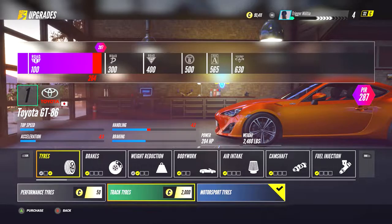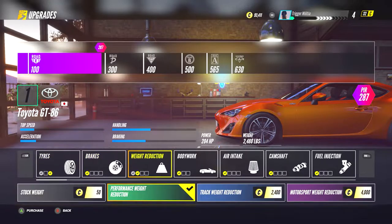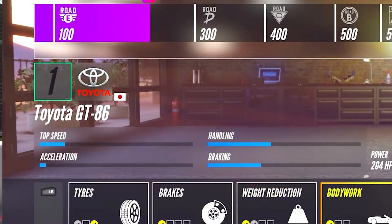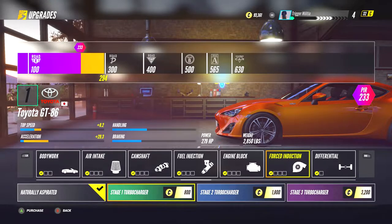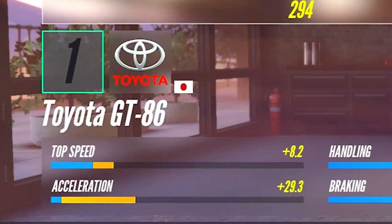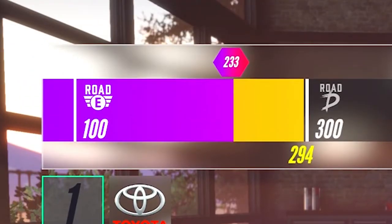After the tires, you might be tempted to make a suspension change, a bodywork change, or maybe even a weight reduction change. But the biggest problem for this car is its lack of power. So I dropped a Stage 1 Turbo in it, which brought the rating up to 294 and provided a ridiculous 29.3 points to the acceleration and 8.2 points to the top speed — all at the cost of maxing out your rating. Since there are no upgrades that move the rating only 5 points, this is it. This is the build.